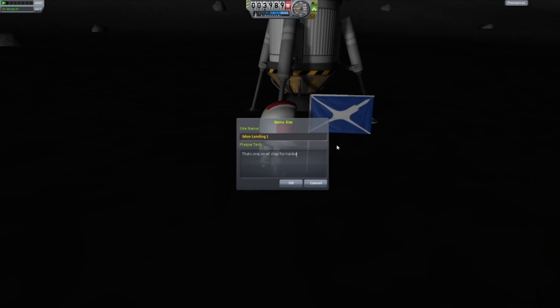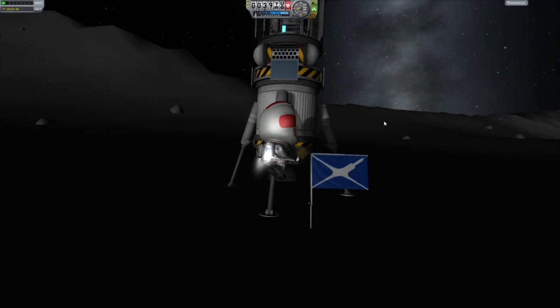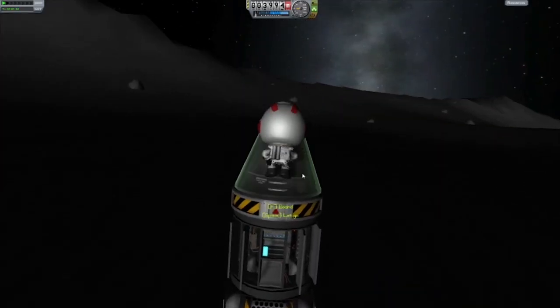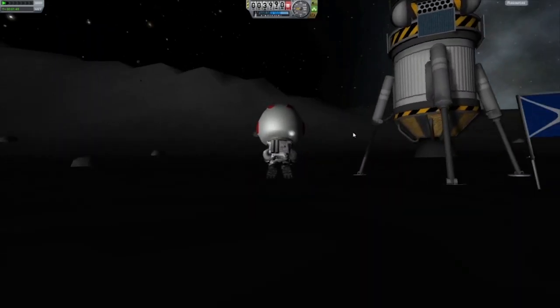We plant the flag and we start thinking — wait a second, do we have enough fuel to get back? Because this landing did take a lot more fuel than I had anticipated. I wasn't too sure whether the launcher would give me enough fuel left to land on the moon, and from the looks of it, we do not have enough fuel to take off and return.